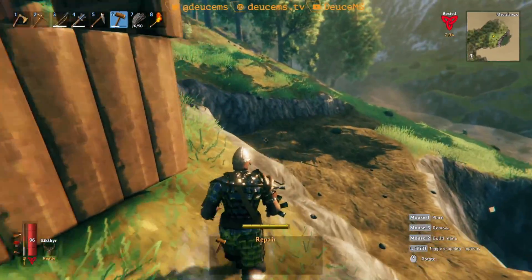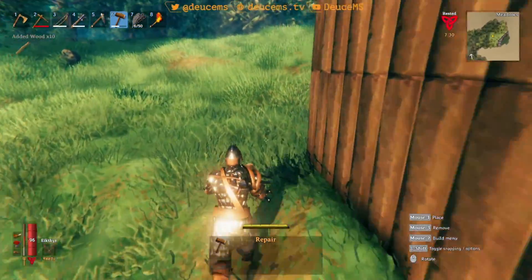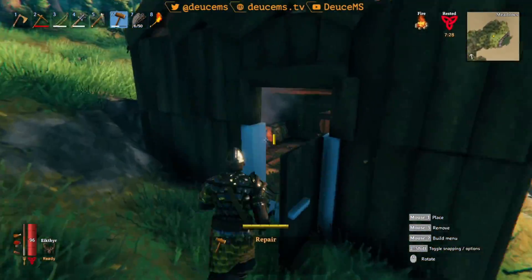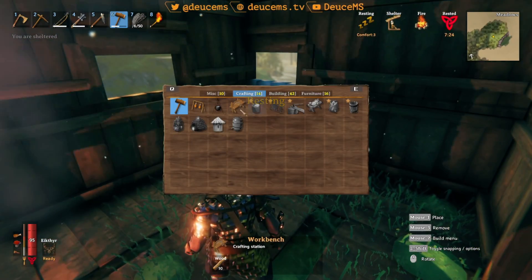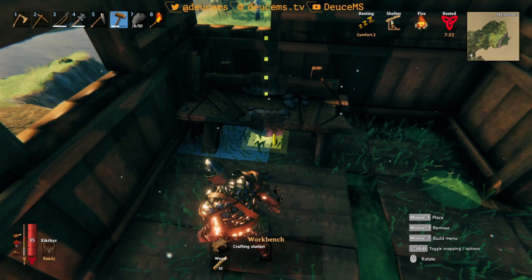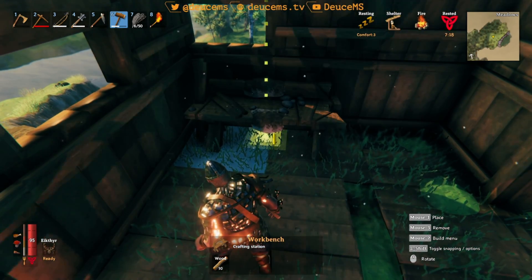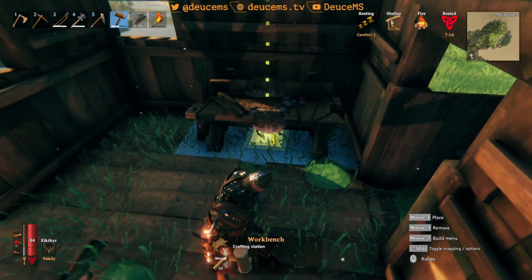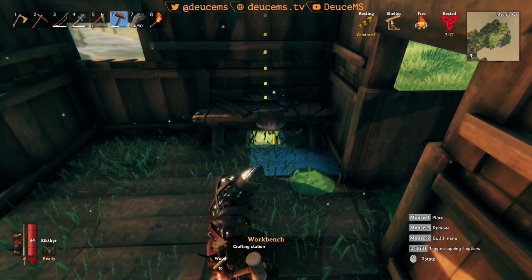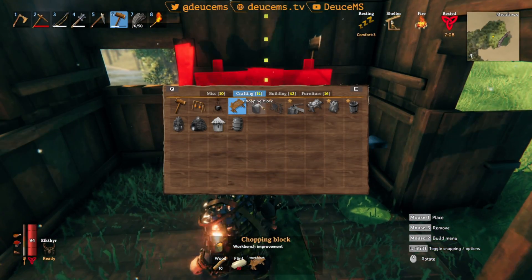Let's go grab the crafting bench real quick — it's just on the other side here. I can't use it out there and I need to repair my hammer and stuff. I want to get it in here and get it built. This is kind of just a temporary thing — I may end up actually deleting this whole thing here and rebuilding completely, because this build might actually get in my way. But I need flint.